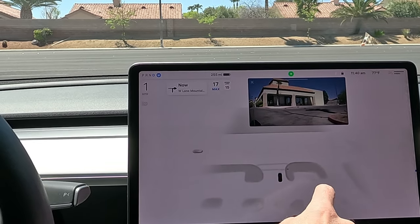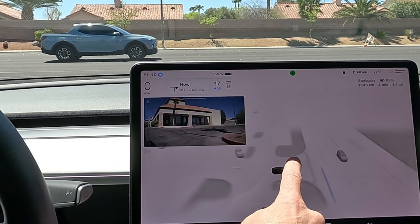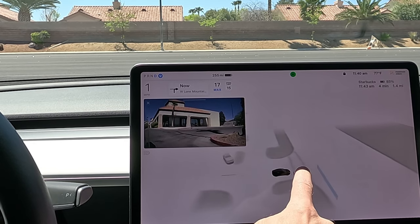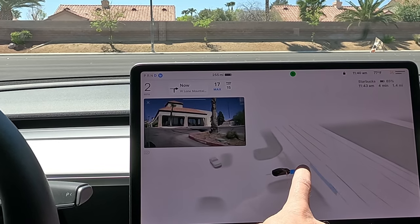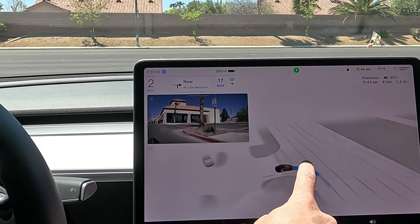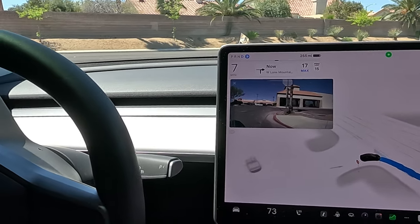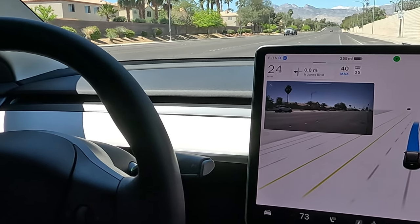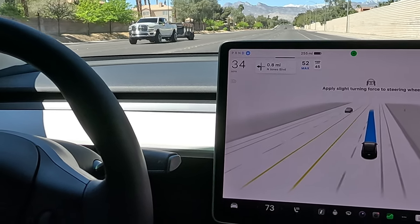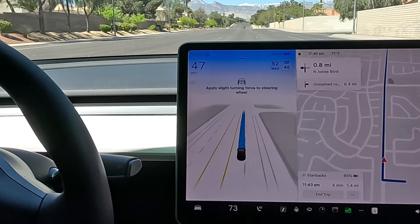We can't see to the left yet — we may have to creep. Got a large sign right here. Still can't see — are we going to creep? Okay, we're creeping slowly. We're completely clear on my left and we're going — we're kind of in the bike lane as we pull out, not too bad of behavior there. Merging over, good acceleration.